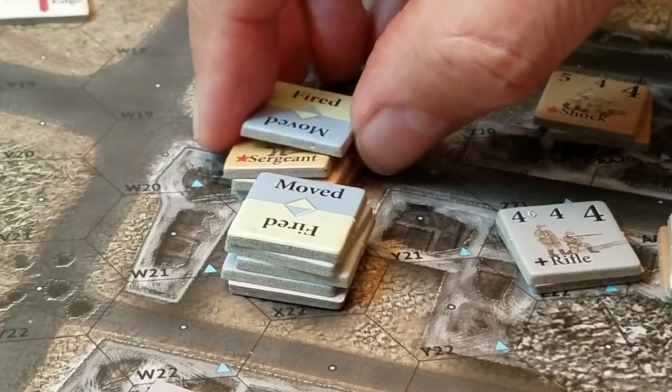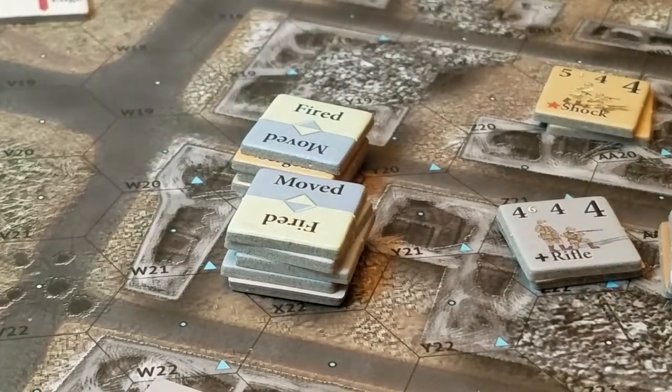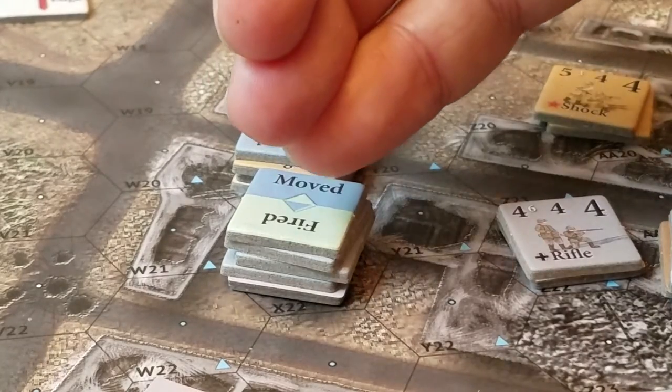They can't assault move — they need two impulse points to close to assault. So they kind of hoisted themselves; they don't have enough points left. They started with five, right? One, two, three — that's right.